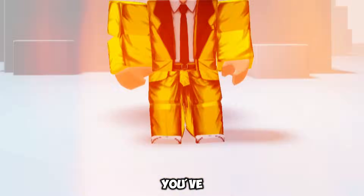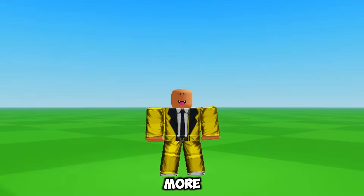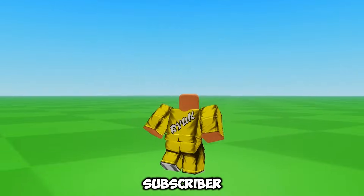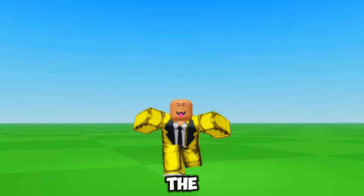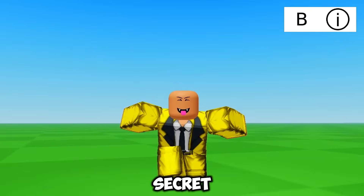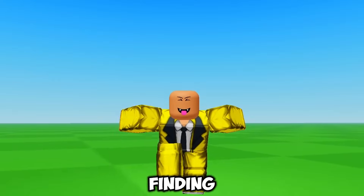But here's the catch — you've got to watch the entire video to grab yours. I'm also giving away 200 Robux to one lucky subscriber. Here's the twist: I've hidden letters in the I button at the top right corner of your screen. Pay attention and form a secret word from those letters. Don't skip the video or you'll miss out on finding the I button.